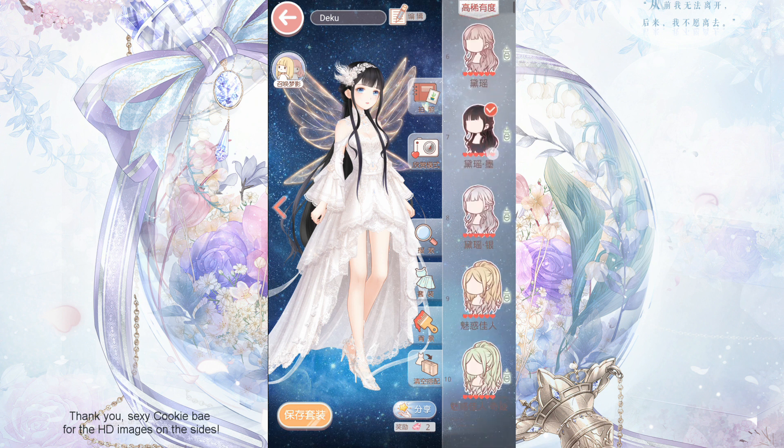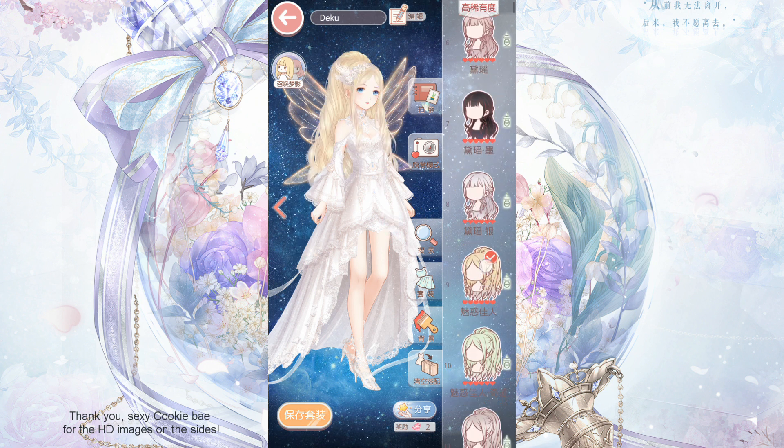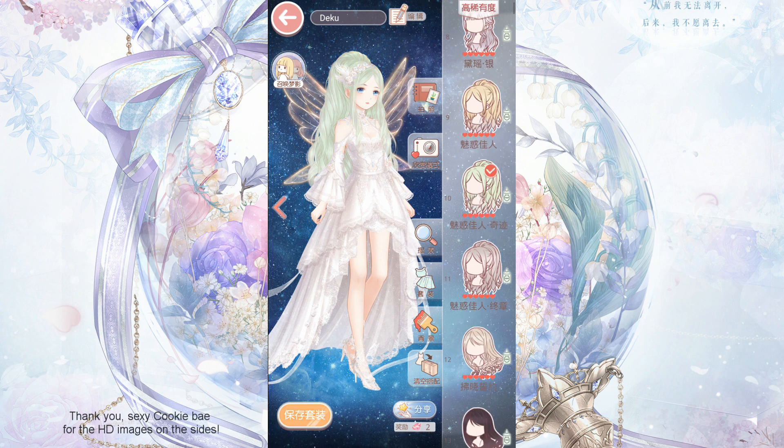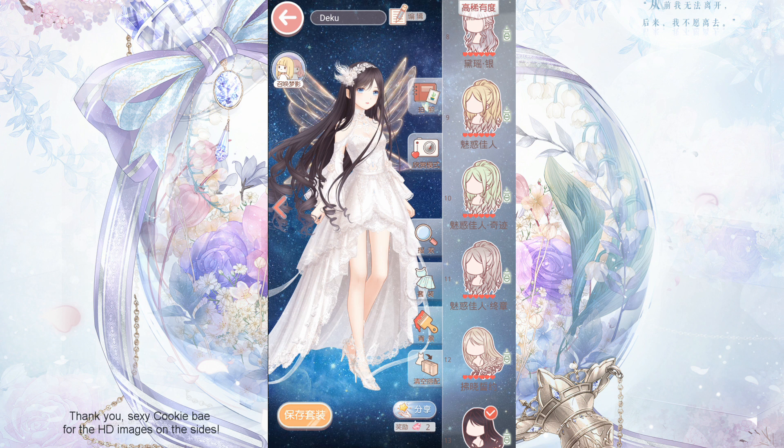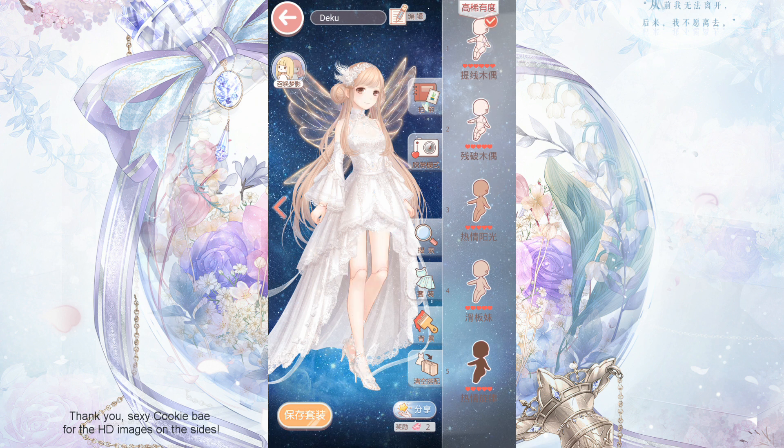I wanted to show you how she would look in the normal pose with different hairs. So we have the gray hair here. Because the dress is white, it actually works well with all kinds of different styles and colors of hairs. And here we have the different skin colors to show how they would go with the dress and the outfits too.